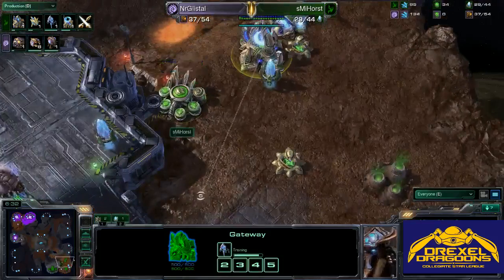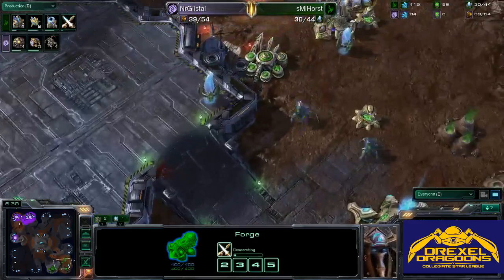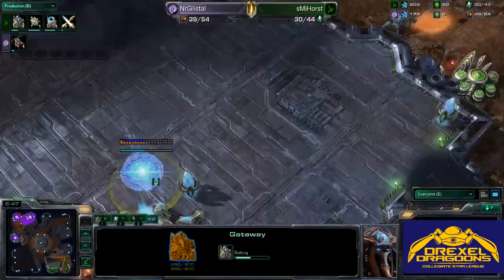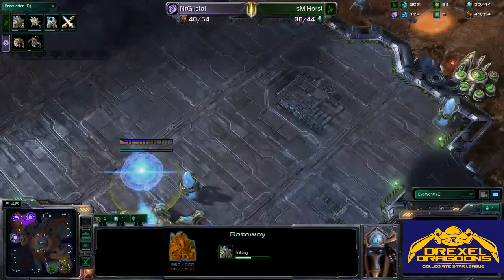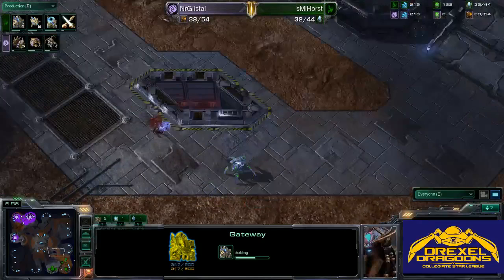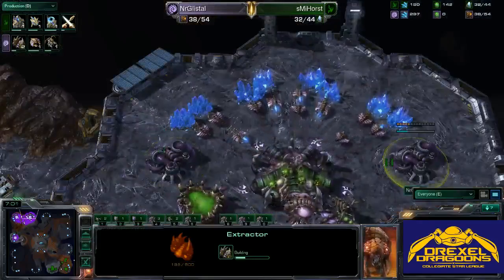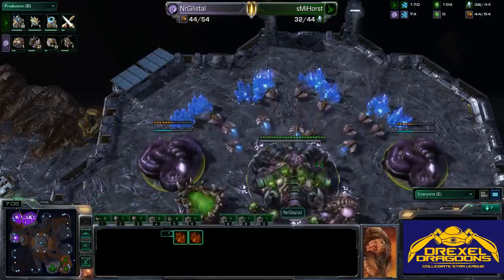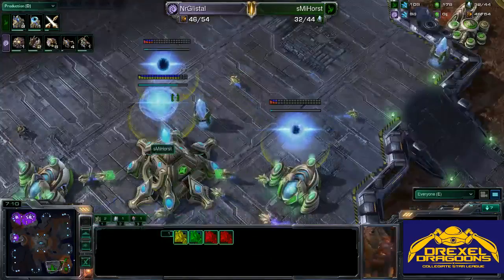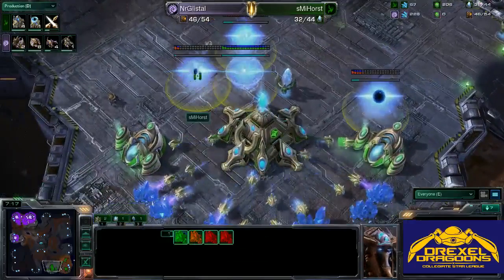Plus one weapons going down — pretty early plus one weapons. I'm assuming he's going to do some kind of gateway push, since he's going for ground weapons and hasn't thrown down any secondary tech. He will scout with his first Stalker, getting some Zergling kills pretty easily. The gas is finally going down on the main for NR Glistel. Two more gateways for Protoss — he's up to four, so it's looking like heavy gateway pressure. Five gates.